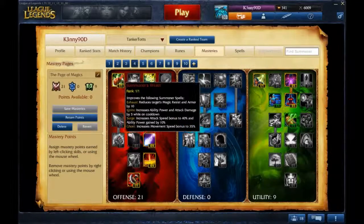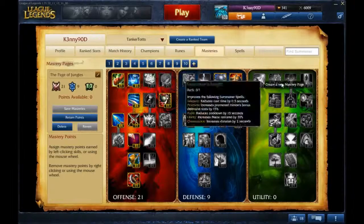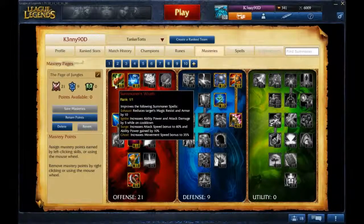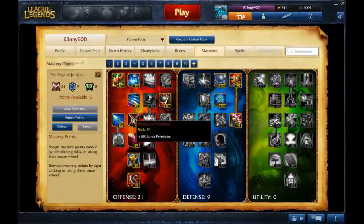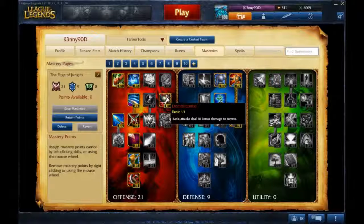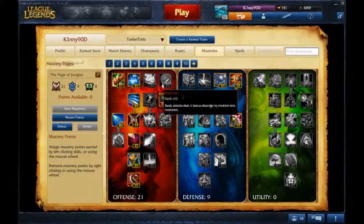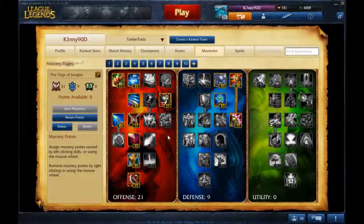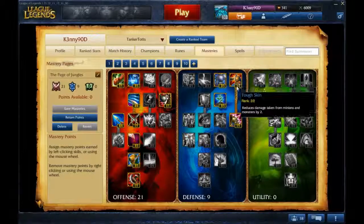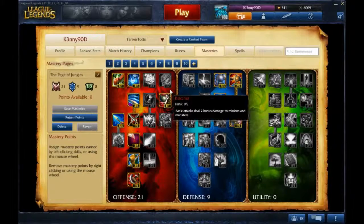Now, masteries. I've got ten pages — they all have little absurd names. I've got two different jungle mastery pages. This one's called the Page of Jungles. You go Summoner's Wrath, the entire left side branch, take Deadliness, Lethality isn't really necessary, then take Demolitionist — because there's not really any super important abilities outside of that, and bonus damage to turrets is always nice, especially when you're dealing with junglers that don't have a lot of AD damage. As for defensive, I take armor, health regen, and all the Bladed Armor progression.